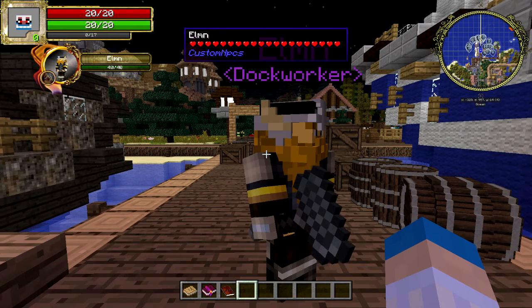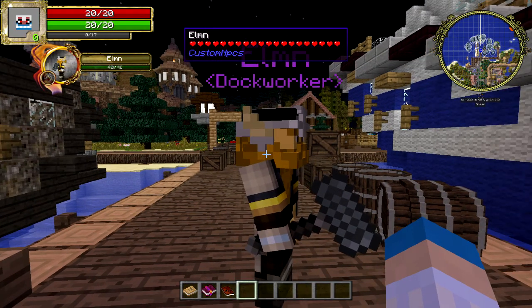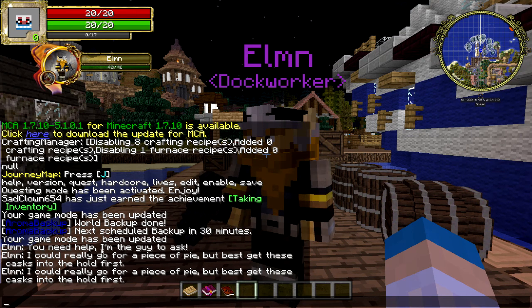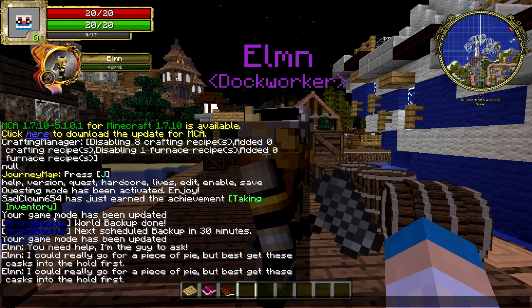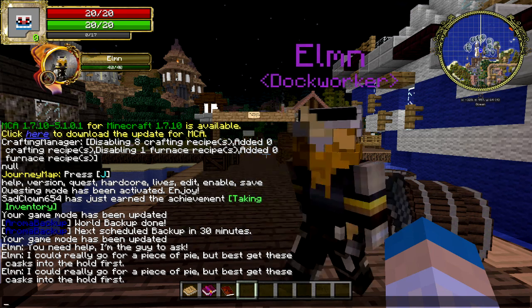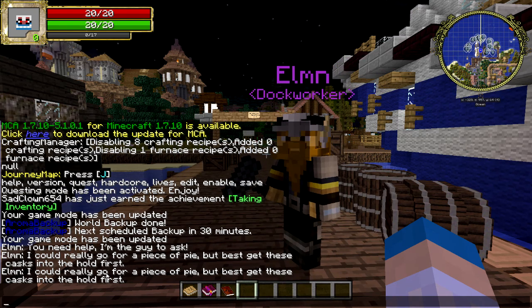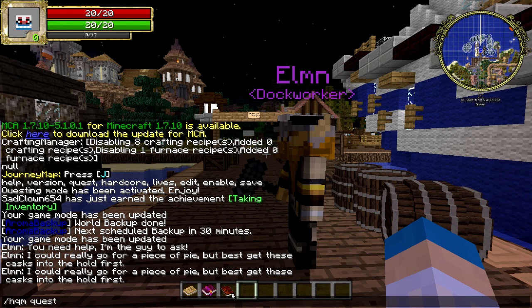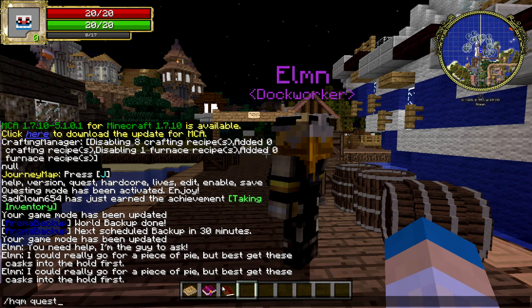Now, I did have to do two things with cheats. Well, one of them was in cheat mode. Let me show you. The first thing I did was HQM Quest, because you do not start with this book here, and you need to get that book. You need to opt into the quest mode to get that book. So do that - HQM Quest - and that gets that going.